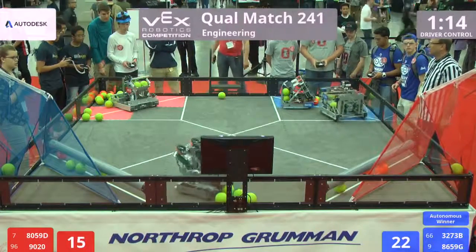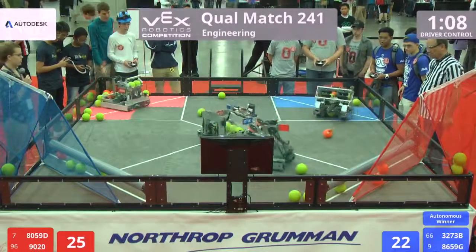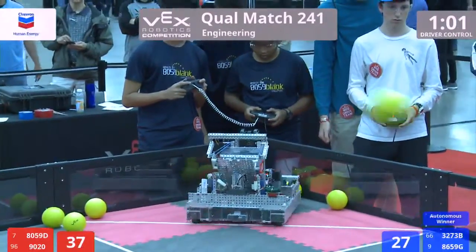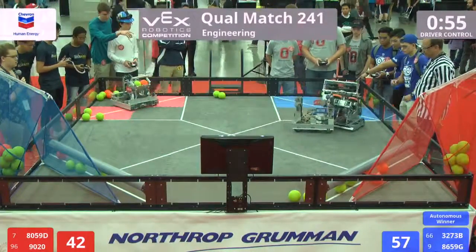Red now beginning to shoot those shots across the field. They've got a couple of them in — one in that low goal, three in that high, one of them being the bonus ball. 80-59-90 still lining up. 32-73-B shooting all at once into that blue goal, and their partner 86-59-G is trying to score from that full court.